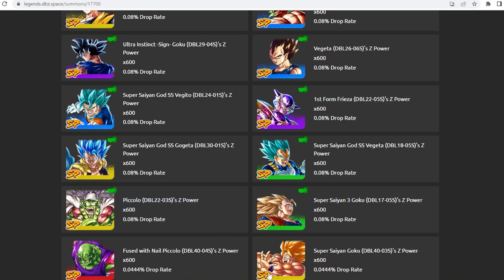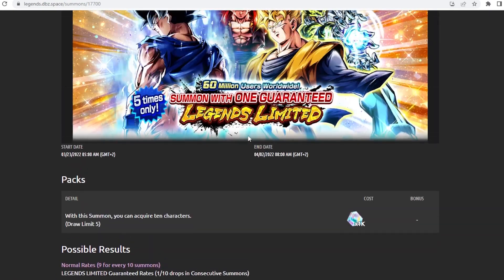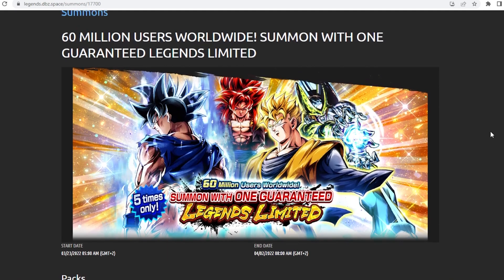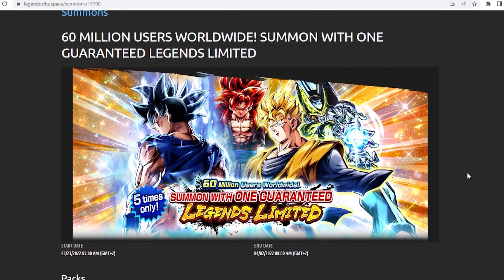In the future, the guys at the bottom will eventually get Zenkais — I believe Vegito Blue should be next, then Majin Vegeta — so you might as well pick those up now rather than later. So when it comes to should you summon on this banner: my final answer is yes and no. If you are missing a lot of these units you should maybe throw three multis at this, even five multis if you have a stable amount of chrono crystals. You can throw 5,000 and walk away extremely happy because regardless of what you pick up it's going to be useful — whether they have a Zenkai or it's a unit you didn't already have, like SSJ4 Goku, who is almost never on banners.